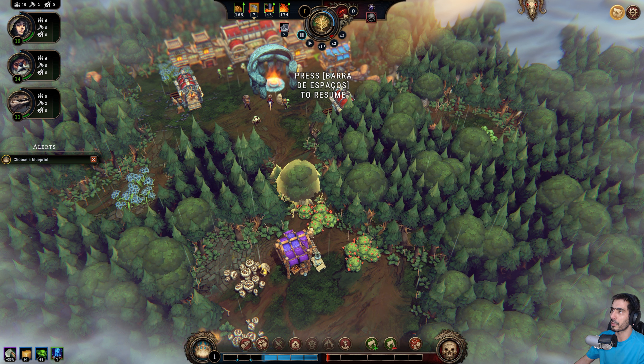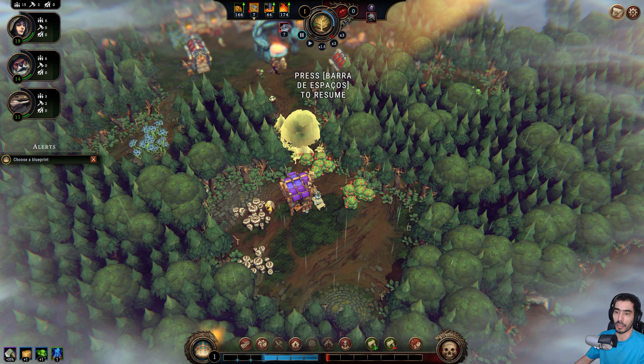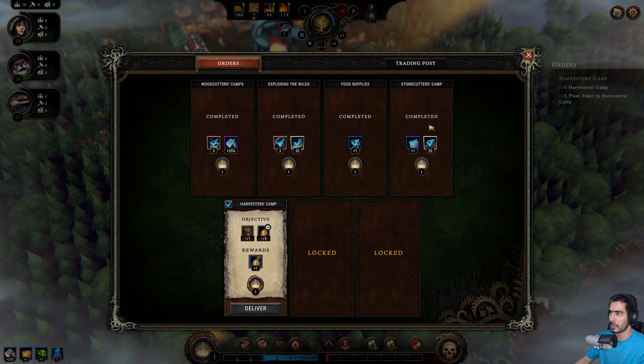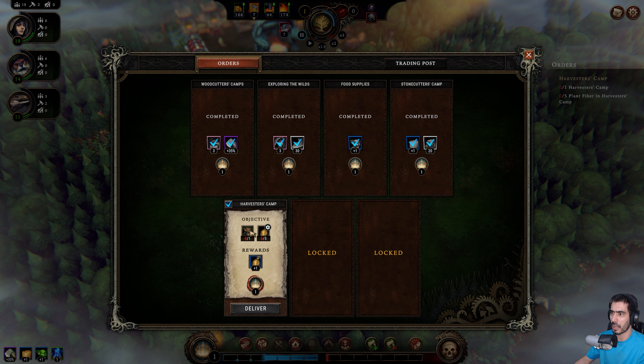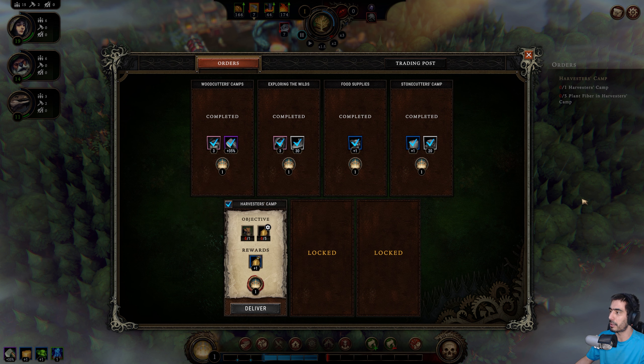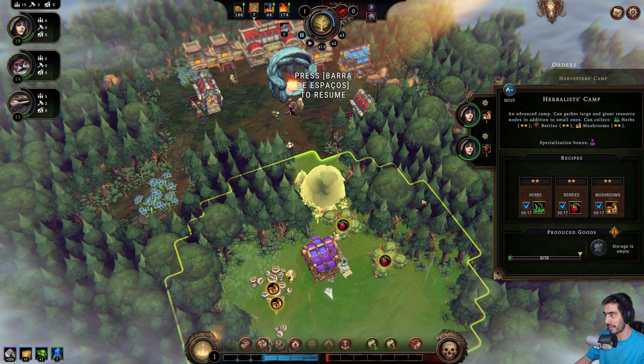Okay, there's a clearance here — next storm in three minutes. We have a yellowish thing going on. We got things — now we need to have the harvester's camp, which we do have. Prey and rewards — okay so we need to have a harvesters camp. That's not a harvesters camp, that's a herbalist's camp — makes sense. Internal storage limit, okay.